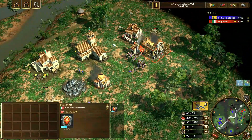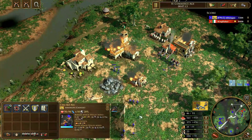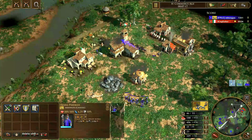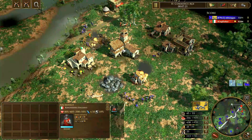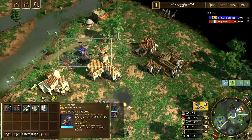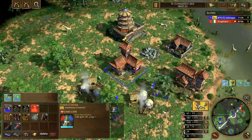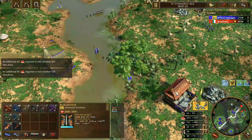An important thing to note is if you can kill the architect, that is a huge drop to the Italian player's economy. The architect builds buildings for free. As you can see, I spotted the architect and I'm sending my step riders to kill it, because it is 270 gold to produce another architect, which they really can't afford if they're doing an FF or an FI, because the timing is very, very important for them to execute.